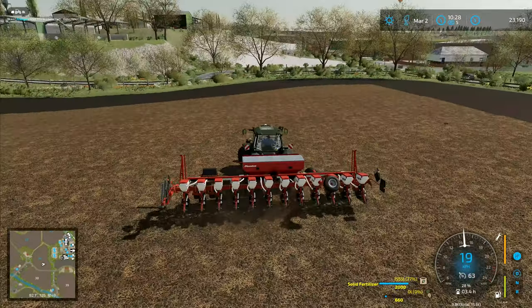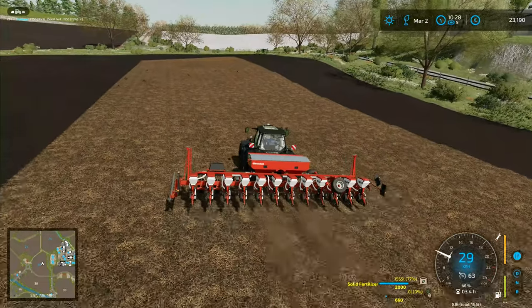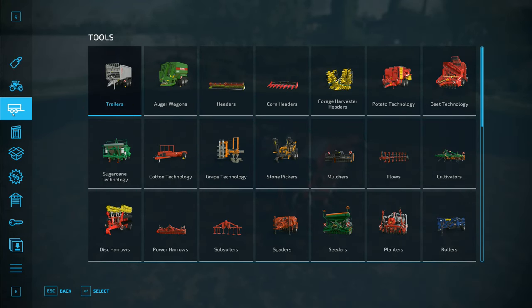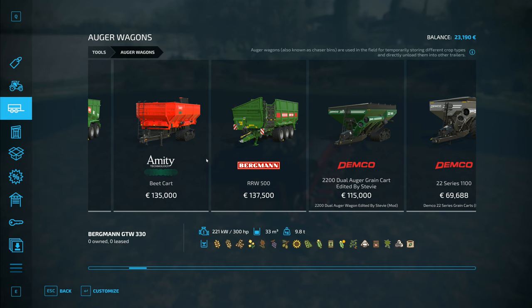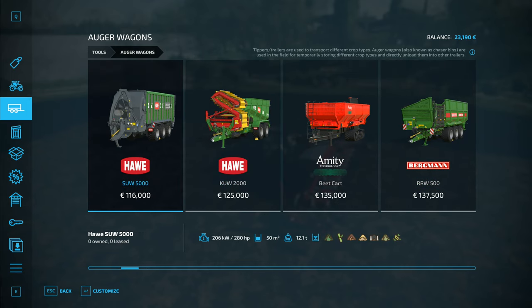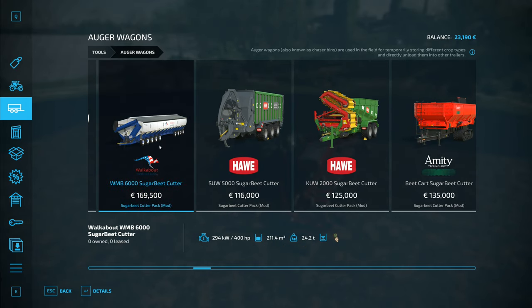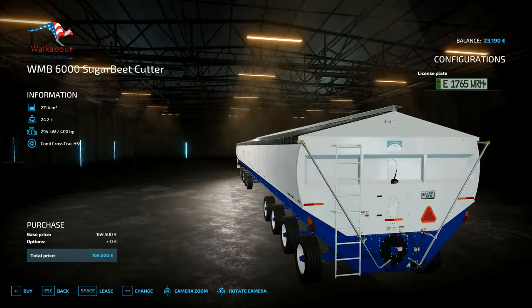We've run out of seed so we need to go back up and get more, or bring seed down here. Unfortunately there's no way to transfer seed from a standard trailer to this planter — we need a seed overloader or auger wagon. Looking at what's available: there are beet carts and potato ones we'll use later. It's a seed overloader we want.